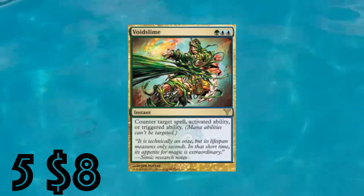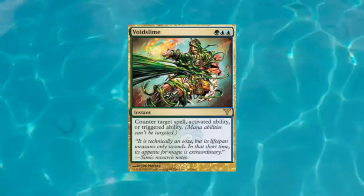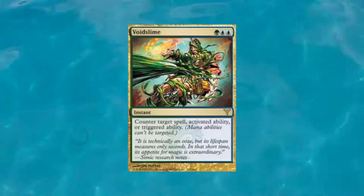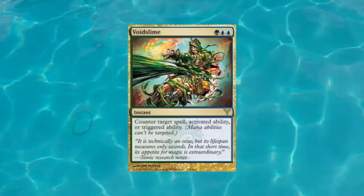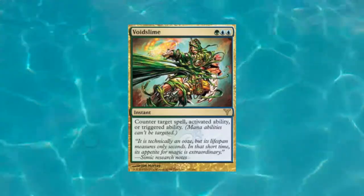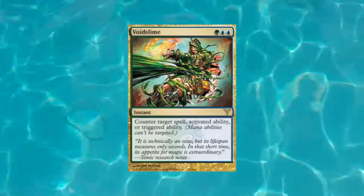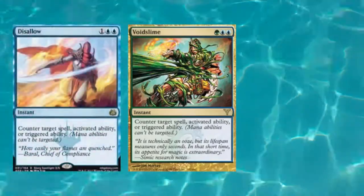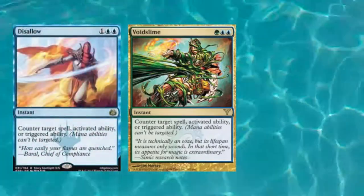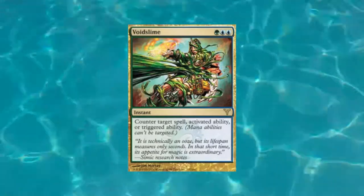Our number five slot for $8 is Voidslime. It is a three-drop instant — one green and double blue — and it reads: counter target spell, activated ability, or triggered ability. This is a very strong counter spell. It counters pretty much anything you really don't want to happen. If a creature enters the battlefield and uses its ETB effect, you can stop it. If a commander is about to synergize, you can stop that. If there's a board wipe or a tutor spell, you can stop it. It's very similar to Disallow in its versatility.